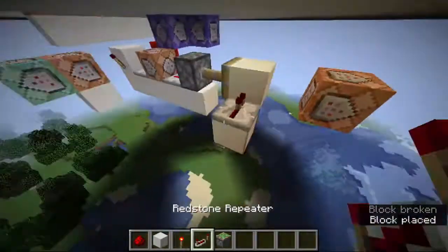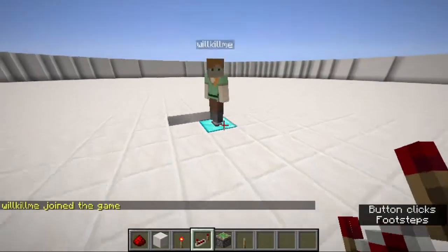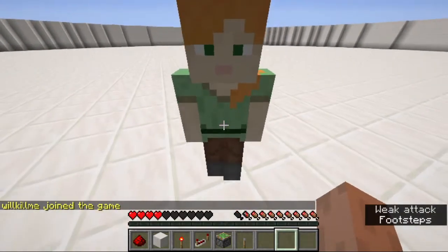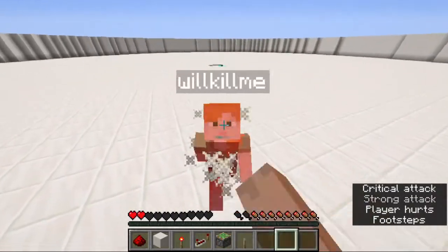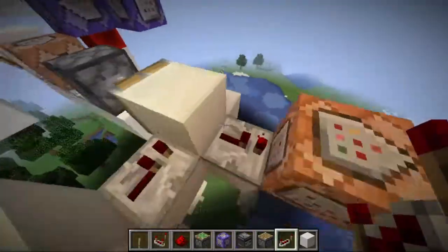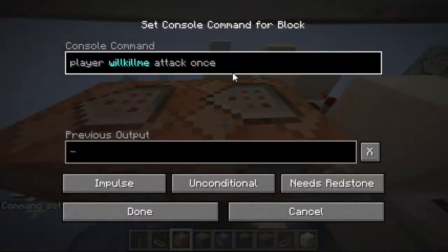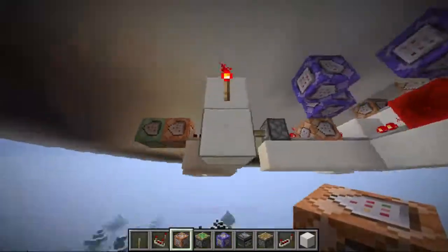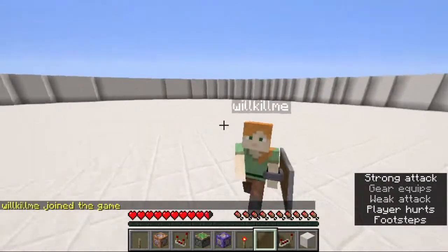I did it, and here it is in action — you can see it attacks me once in a while. Then I made it so that whenever the bot is not attacking, it holds up its shield, because the shield is very important in 1.9+ PvP. After a huge amount of tweaking, it sort of seems to hurt — although not that well.